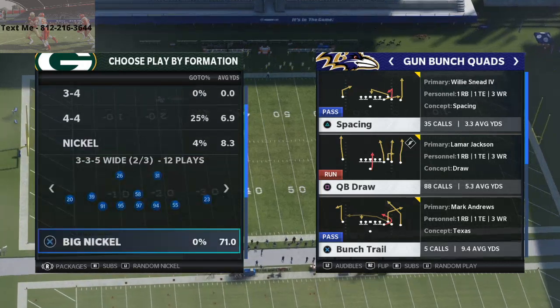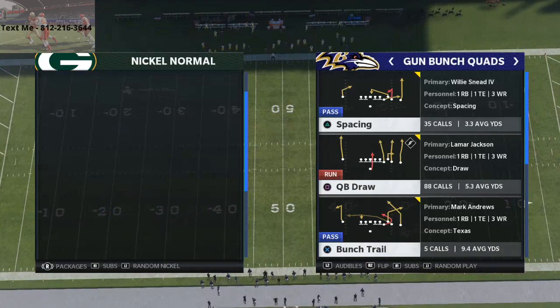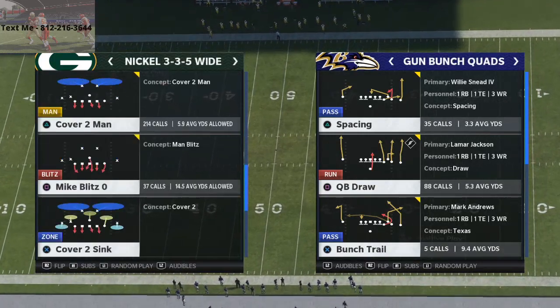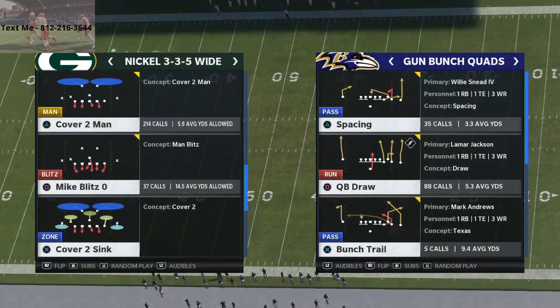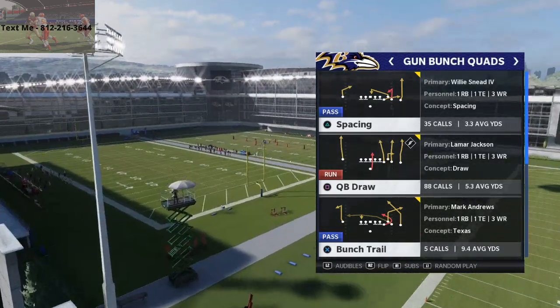I wanted to talk specifically about this right here — this is pretty big in my opinion. A lot of people's run defense is the nickel 335 wide, and a lot of times they're going to run cover team man or Mike Blitz too. So what I want to do is show you this bunch quads quarterback draw.